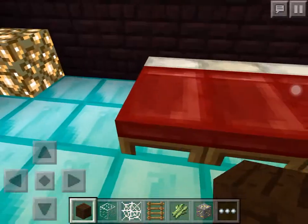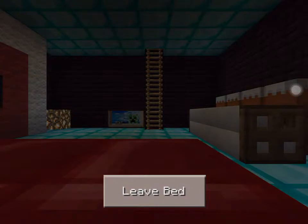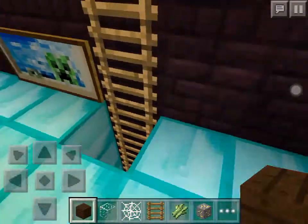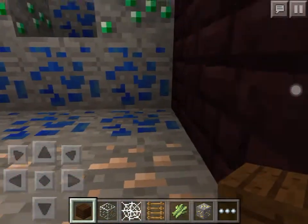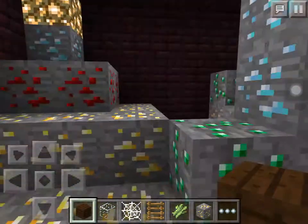This is my second floor. Now I'm going to show you my basement. First, I'm going to show you my third floor. And my diving board on the roof. This is my third floor. Pool of diamonds.